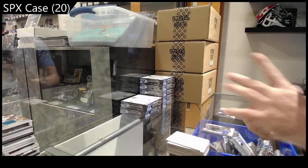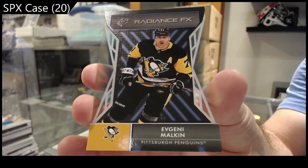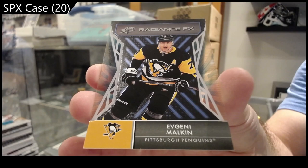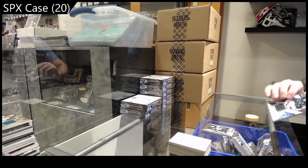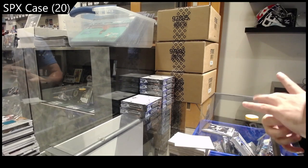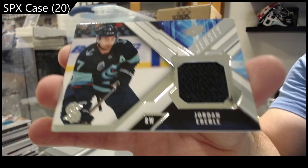We've got a Radiance of Evgeni Malkin, Pittsburgh Penguins. And we've got for Seattle, Jordan Eberle jersey — Kraken.